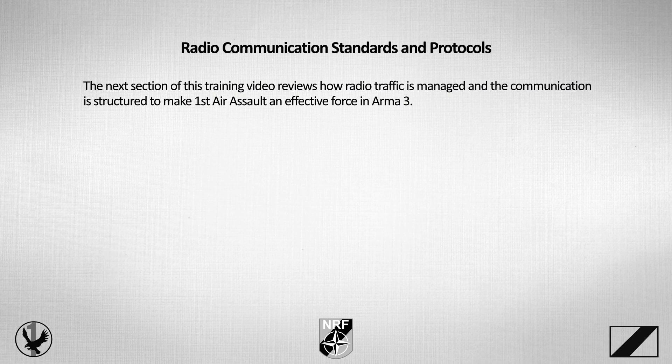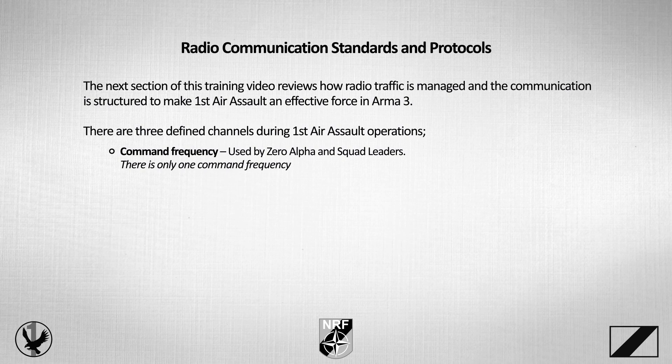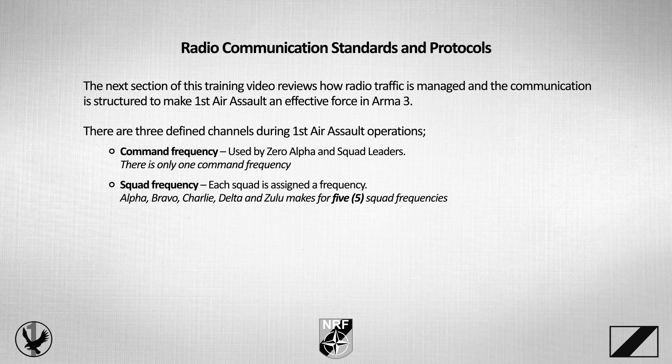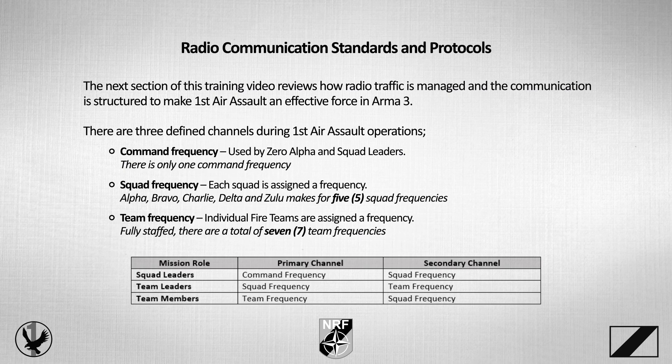The next section of this training video, Radio Communication Standards and Protocols, reviews how radio traffic is managed and communication is structured to make First Air Assault an effective force in ARMA 3. Starting with the basics, there are three defined channels during First Air Assault operations: the command frequency used by Zero Alpha and squad leaders; squad frequency, where each squad is assigned its own frequency; and team frequency, where individual fire teams are assigned individual frequencies. Here's an example of how different roles within the group would manage their channels.